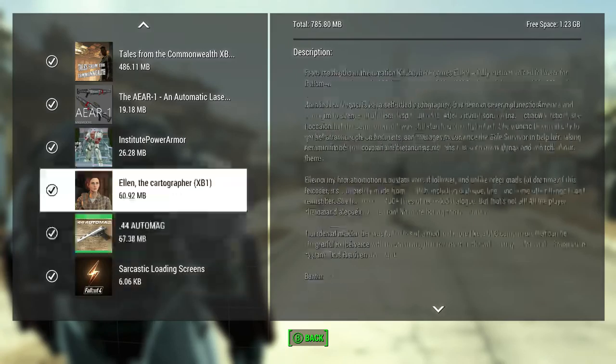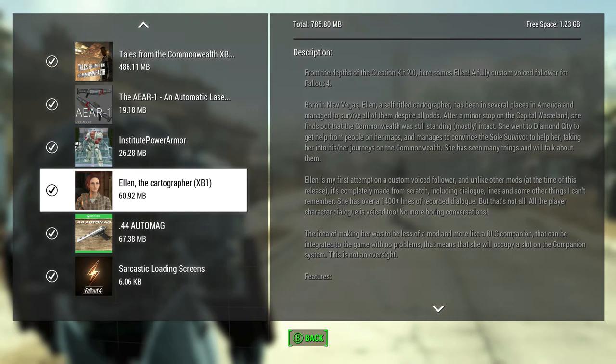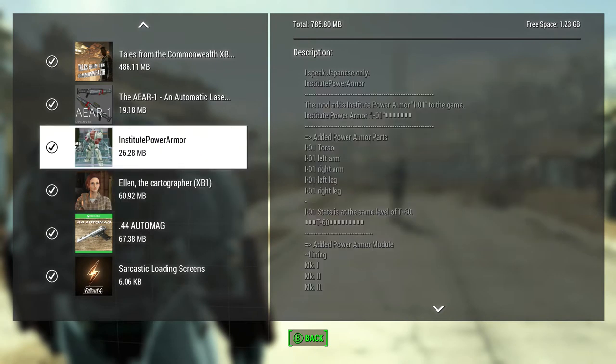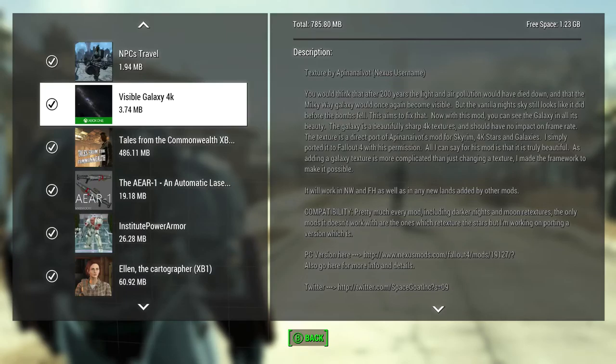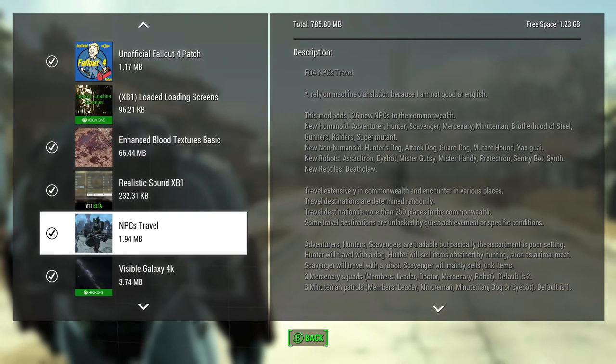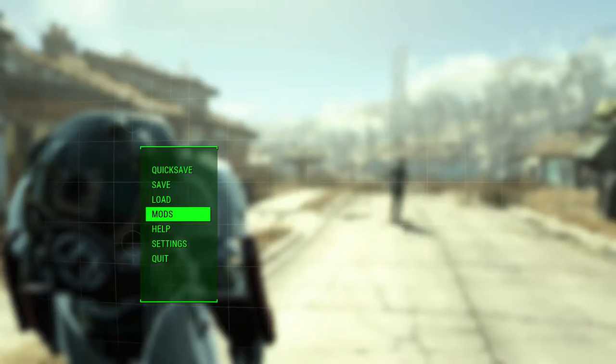We're pretty much going to be doing side missions with the weapons like the .44 Mag and the power armor — though I don't know how much I'll use the power armor, you'll see why in a bit. We'll check out the Visible Galaxy and try to do a bunch of stuff from Tales from the Commonwealth. There are 20 quests, 125 NPCs, three quest locations, one thousand lines of dialogue — it could be a DLC.